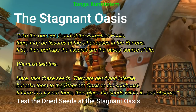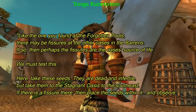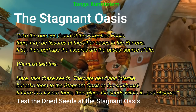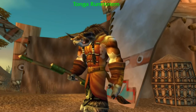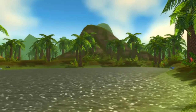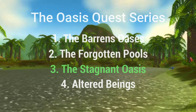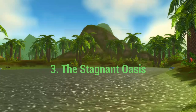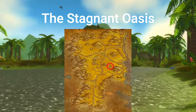This is the third part of the Oasis quest series. There may be other fissures at the other oases in the Barrens — perhaps the fissures are the source of life. He wants you to test this, giving you some dead seeds to take to the Stagnant Oasis and plant within the fissure to see if they grow, to see if there's any font of life found beneath. This is located to the southeast of the crossroads, near Ratchet.